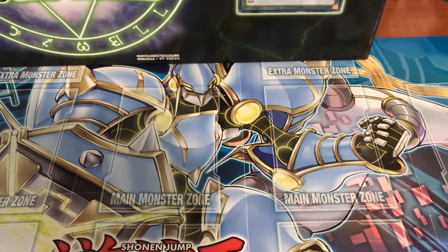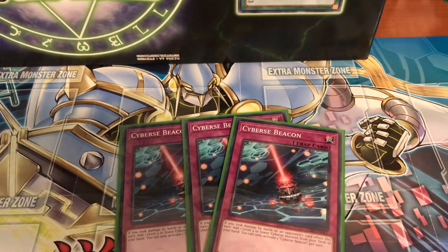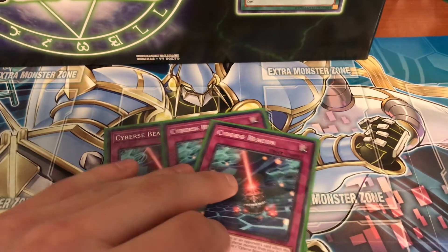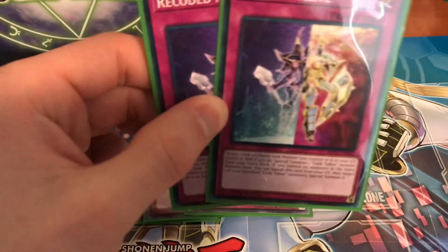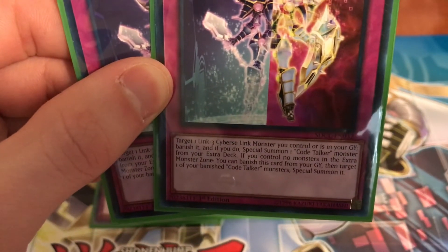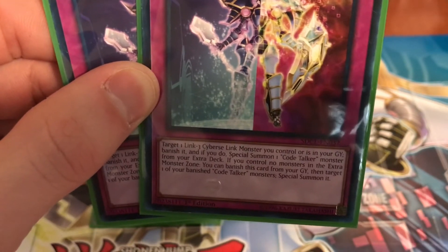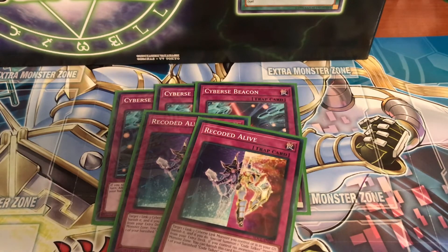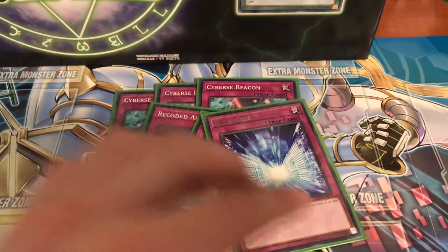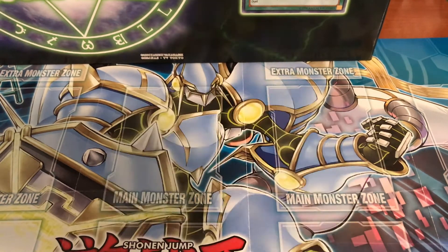For the traps: I run three Cybers Beacon — when you take battle damage you can add one level four or lower Cybers monster from your deck to your hand, compensating whenever you do take damage. Next, one Recoded Alive — target one link three Cybers link monster you control or in the graveyard (either of the Talkers), and if you do, special summon one Code Talker from your extra deck, so it's basically a revival for your Talkers. Finally, one Metaverse — basically to search and add Cynet Universe to your hand. That's it for the main deck.